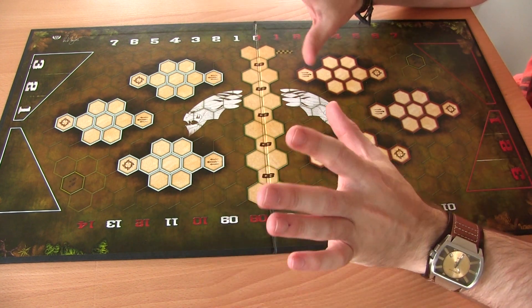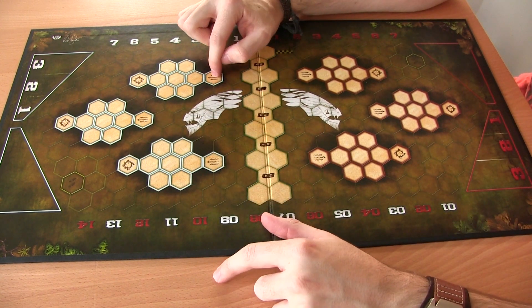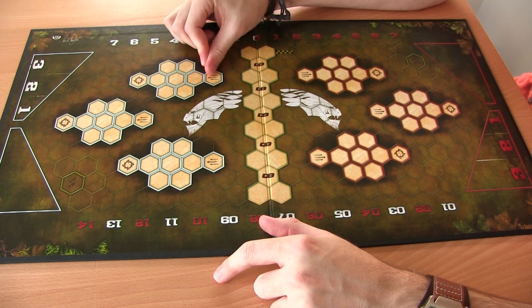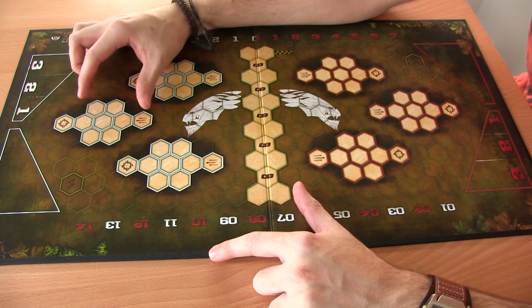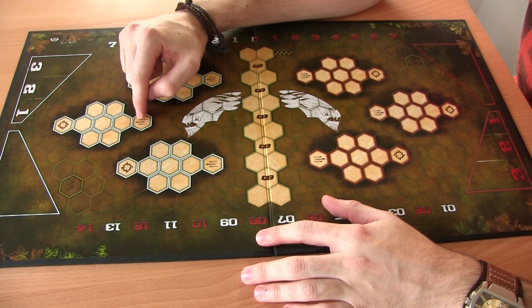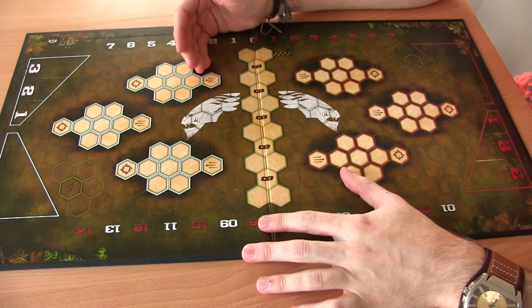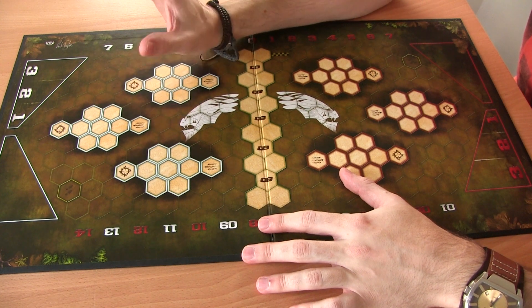To score in Dreadball you need to get your player to one of the strike zone hexes and throw the ball into the end goal hex. If you throw from any of the seven regular hexes you get one point. If you throw from further back you get three points — it's a harder throw. If you reach the bonus hex at the end you get a bonus point on top, so scoring from the bonus hex gives you four points, and from any of the seven regular hexes with the bonus it gives you two points. It's always worth pushing for the bonus hex if you can manage it.